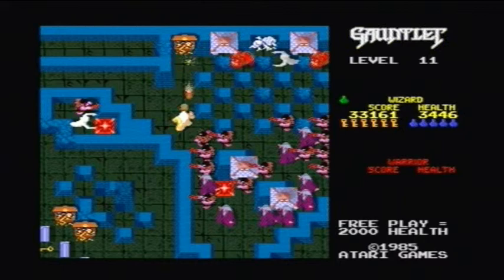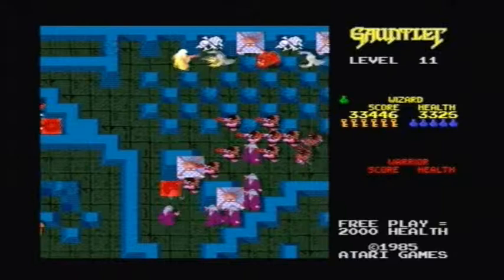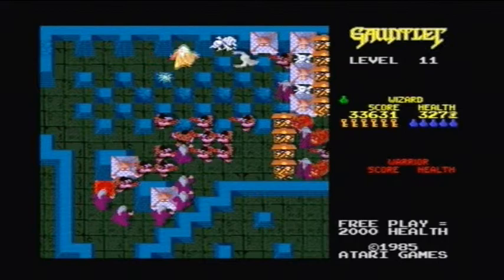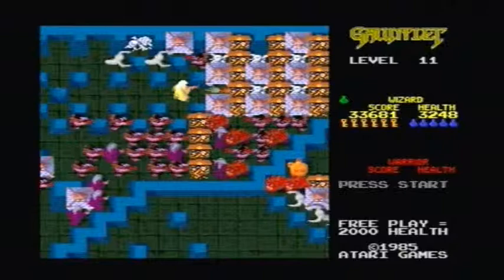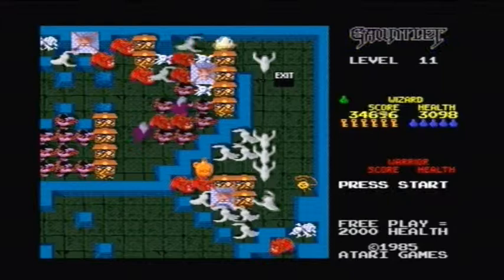I'll get a decent way in. Come on! I don't quite know what I'm doing at the moment - I should have paid more attention to where the exits are. I've reached the monster room. Oh, there's the exit! Give me that treasure and let me get out of here.